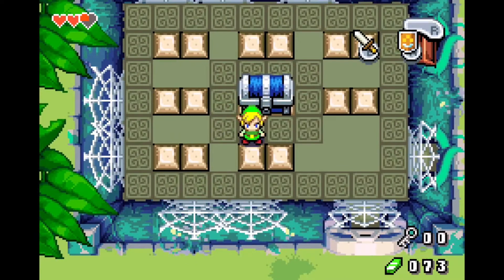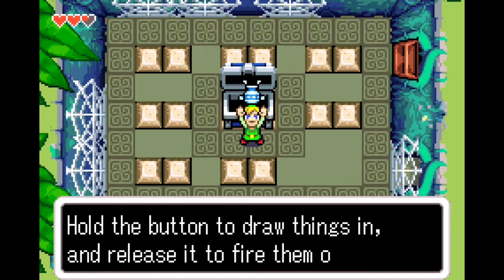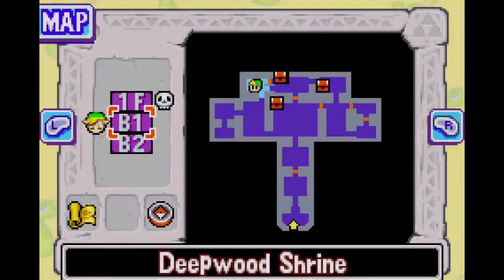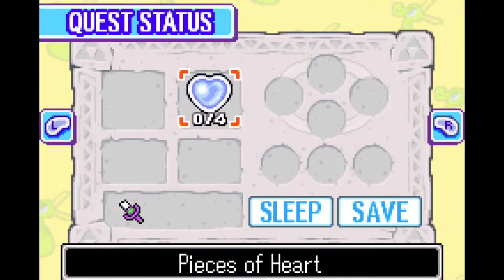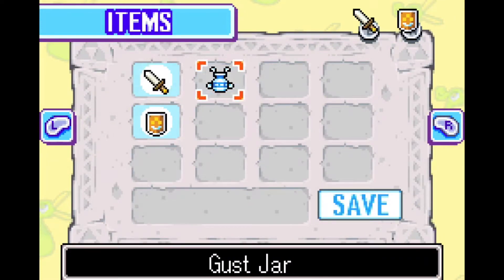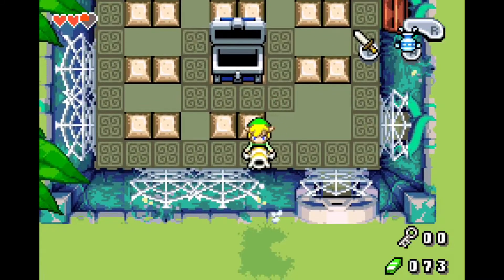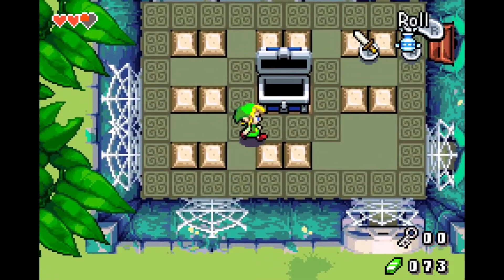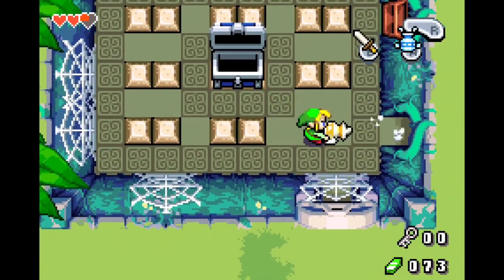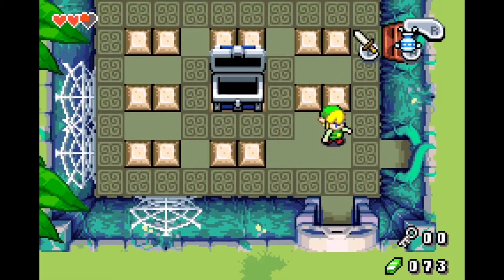Blue chest. You've got the Gust Jar. Hold the button to draw things in and release it to fire them out. Set it to A or B on the item screen to use it. Okay, so we don't use our shield. If we put sword and then shield like that... and then it blows out. Oh, that's cool. That is really, really cool.